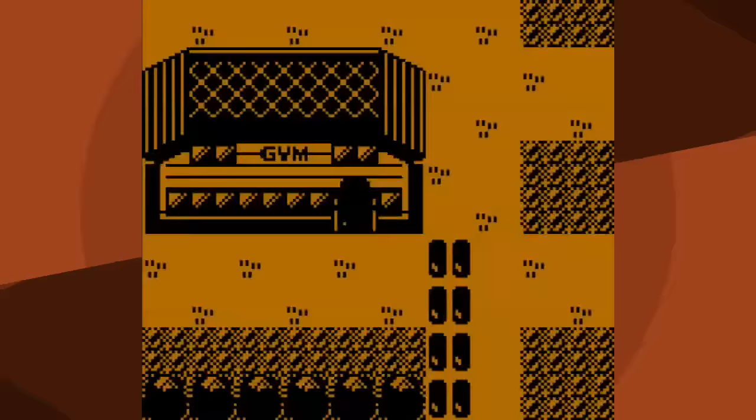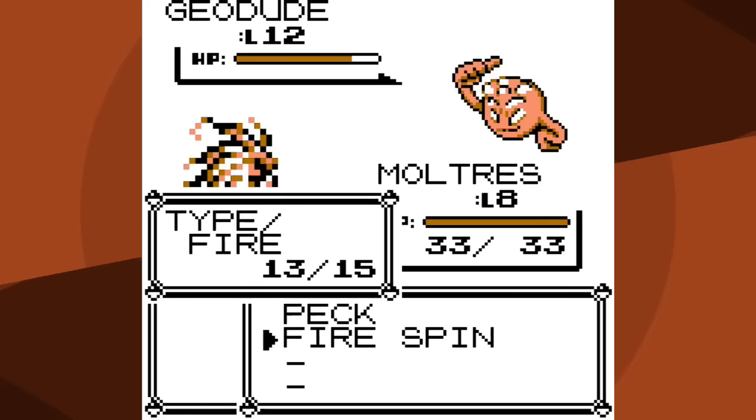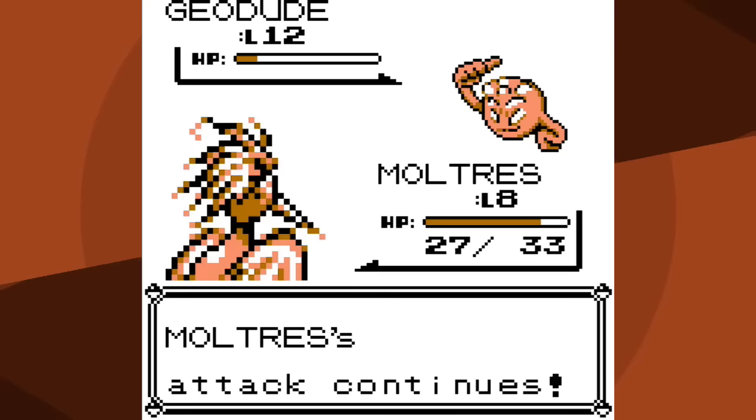The strategy, quote-unquote, is just to use Fire Spin and hope it doesn't miss. Another thing you should know - I've talked in other videos about how critical hits are way more common in Generation One. Moltres is pretty fast, so expect to see them around 20% of the time. When a multi-turn attack like Fire Spin gets a critical hit, it's a critical hit every single turn - that's not how it works in modern Pokemon but it's very useful. Fire Spin can also last between two and five turns, so you're basically hoping for critical hits, lots of turns, and minimal misses.